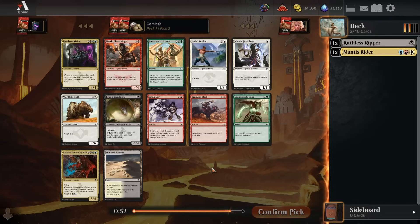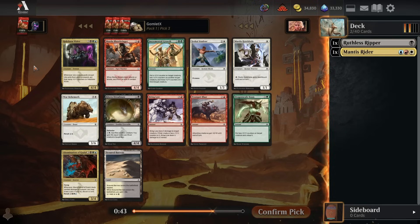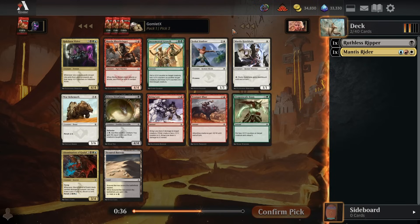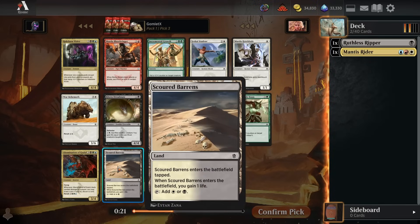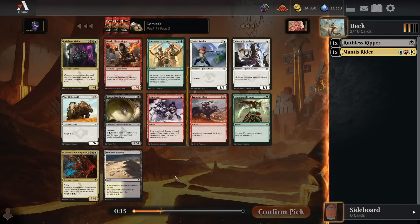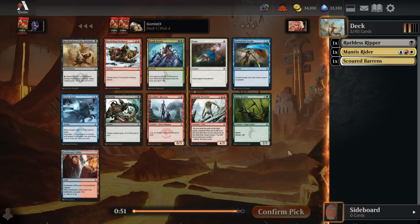Pick number 3, another really weak pack overall. The Vizier is okay with a whole ton of Delve cards, but all it is is just one beefy creature - it doesn't give you any extra value or fantastic abilities. Blazebringer is terrible, Incremental Growth is narrow. These commons are all pretty mediocre outside of Abomination being the best one towards Sultai. We could just take a Jeskai Student to get filler mana creatures. Scoured Barrens isn't fixing towards Jeskai. I'm just going to speculate on some fixing, just in case we end up in a really weird position here.